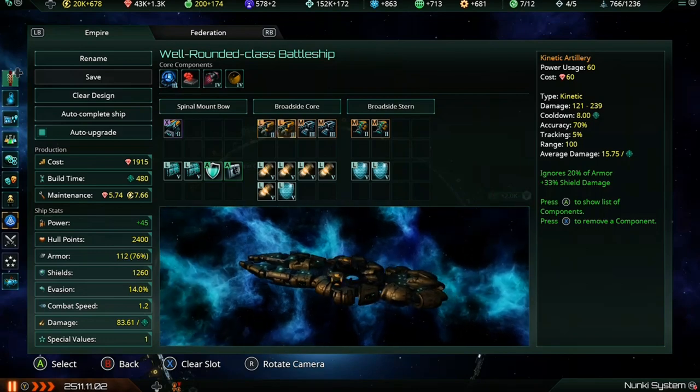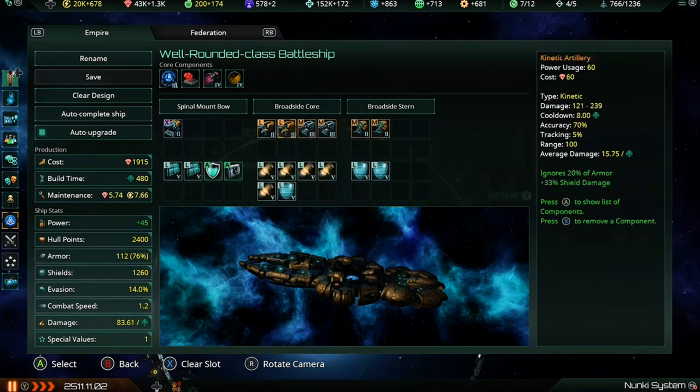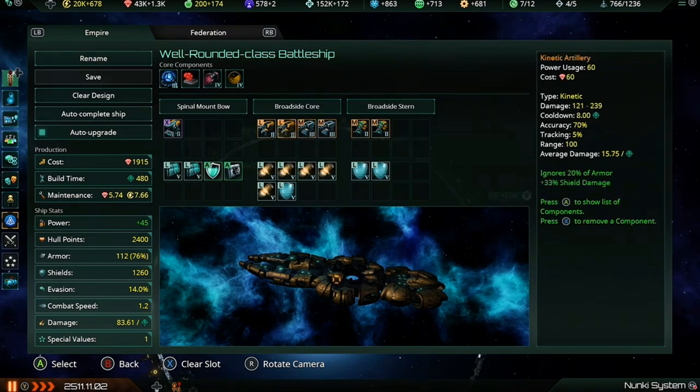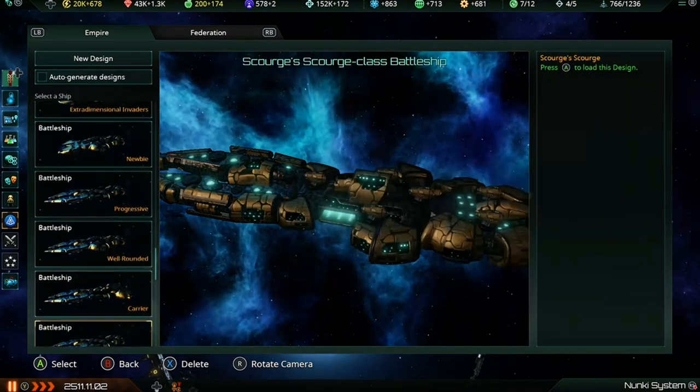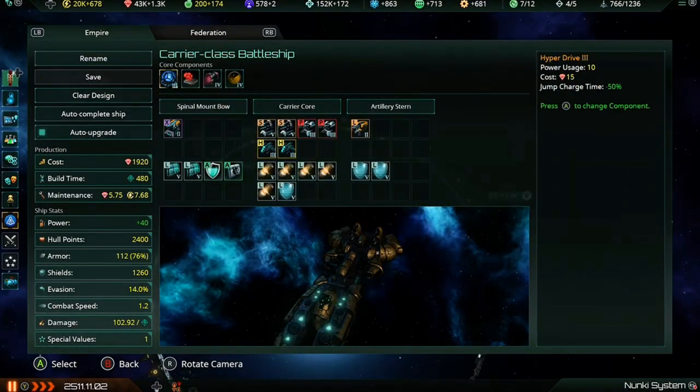The Well Rounded battleship uses top-tier technologies with a spinal mount bow (giga cannon), broadside core with two kinetic artillery, medium storm fire auto cannons, and two flak artillery — all 100% kinetic weapons, including the flak, so they all benefit from the same kinetic damage and fire rate repeatables in the late game. Balanced defensive loadout with two armor, three hyper shields, shield capacitor, and regenerative hull tissue.